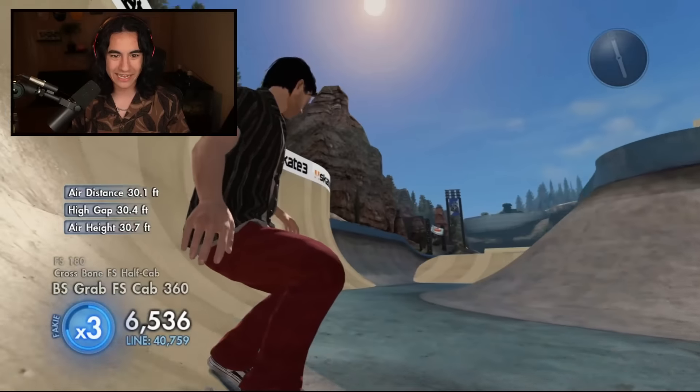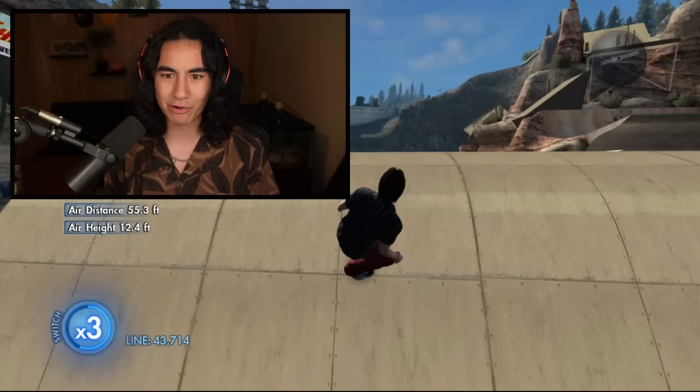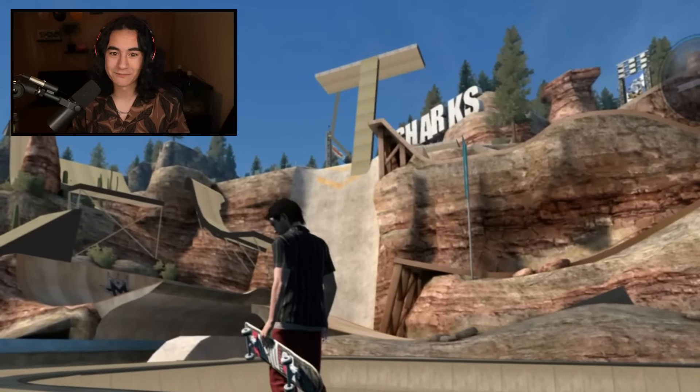Yes! We can actually land it right here. And where are we supposed to go — down here? It's all connected. This is so sick. We barely landed that. Look at this — there's like an entire new, like, hip over here. Like a quarter hip, a mega hip. I don't know what you want to call it. But oh my gosh, there's so much stuff added — how are we going to skate all of this?